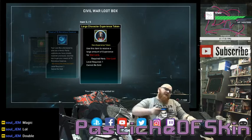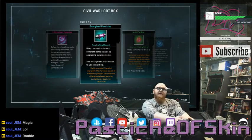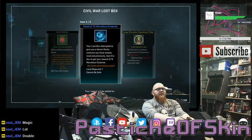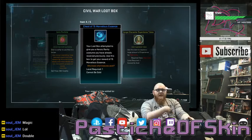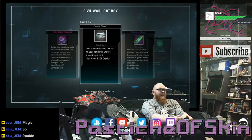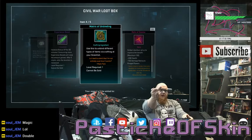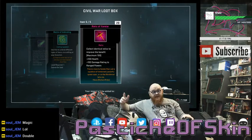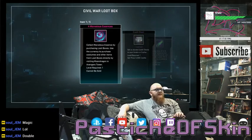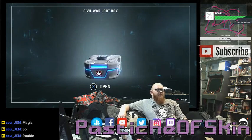Box eighteen: Large Character Experience Token for Star-Lord, who I have not maxed to 60 yet so that will be helpful. Bionic Particles — singular. Energized Particles — singular. Whenever you get a singular of any of these I'm not a happy man. But the box has a costume in it — at 15 Marvelous Essence some people would be hardly disappointed by that. I already have a lot of the costumes so this happens to me a lot.